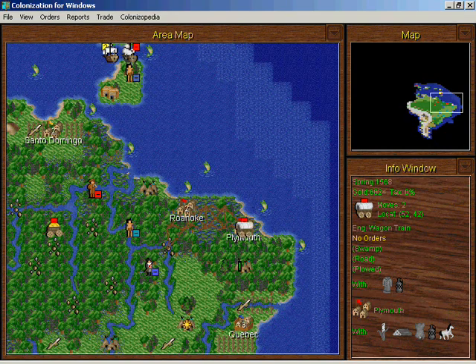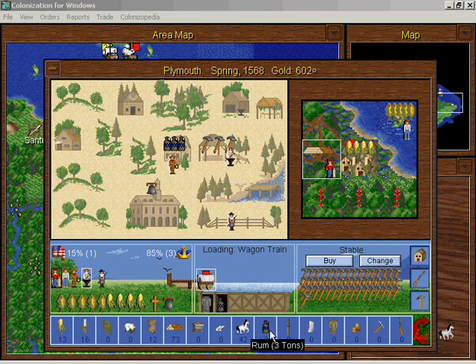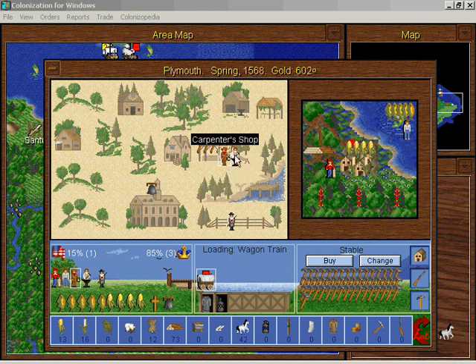Hello friends and welcome back to Let's Play Colonization. I'll load this rum onto this wagon train — I don't think we really need that much rum. I'm gonna move this guy over to the carpenter shop so we can build a little bit faster. The point here is not really to make money by selling rum; the point is more to build things. So I'm going to move the ore miner over to the carpenter shop.